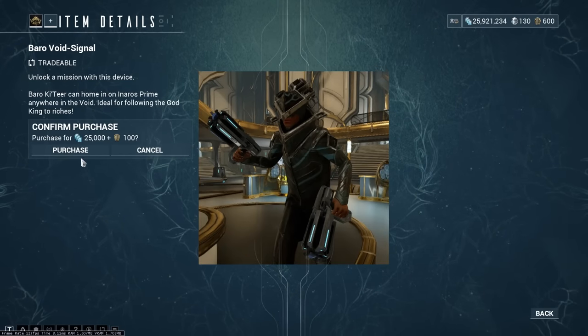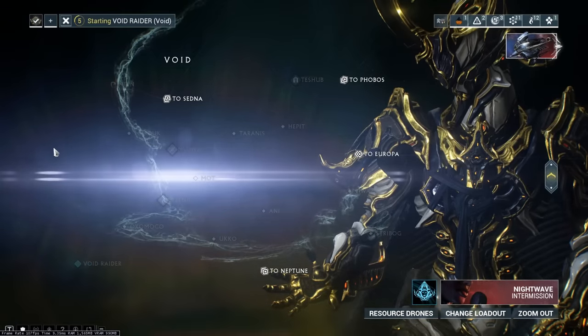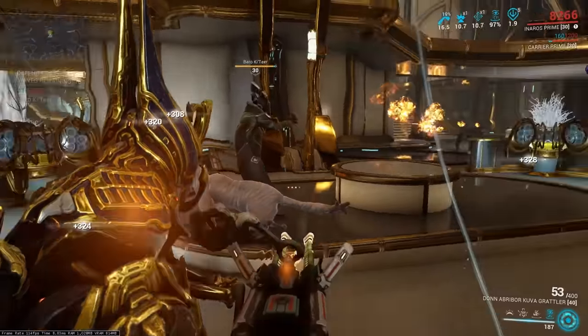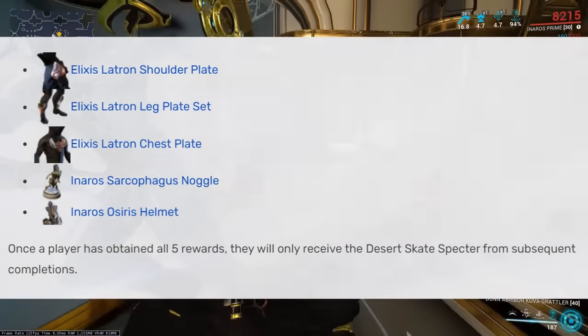As an Excalibur Umbra Prime, you have access to a secret mission purchasable from Baro called Void Raider. In this mission you have to play as Umbra Prime and defend Baro from ten waves of Nightwatch Grineer in the Void. You get a different reward each time you complete the mission, up to a point, as well as one Desert Skate Spectre.